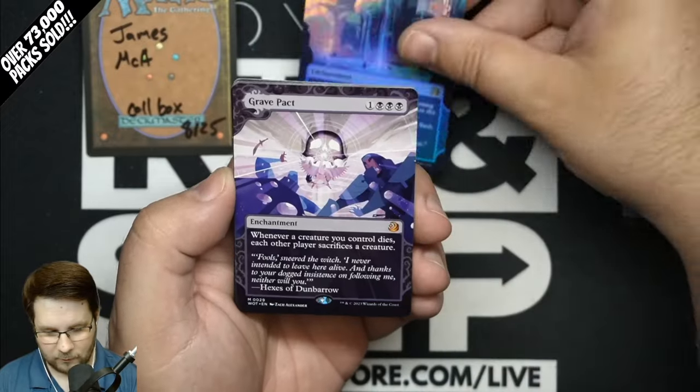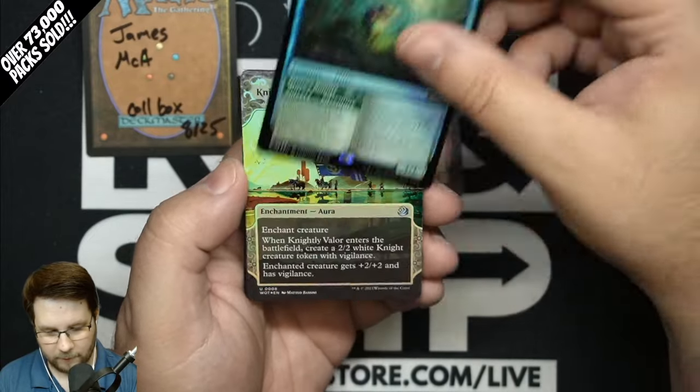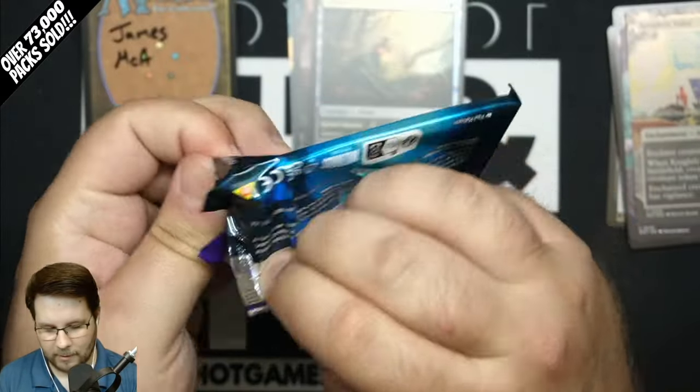Starting out with a Foil Ley Line of Anticipation, Grave Pack Mythic, Wornlocked Whale Showcase, Charming Scoundrel Extended, and Elusive Otter Foil Rare, Knightly Valor, and Stabloon. So there are like seven special slots of land and then your commons and uncommons.